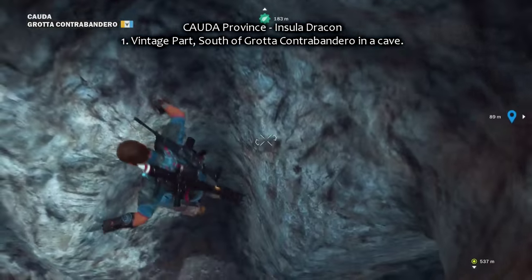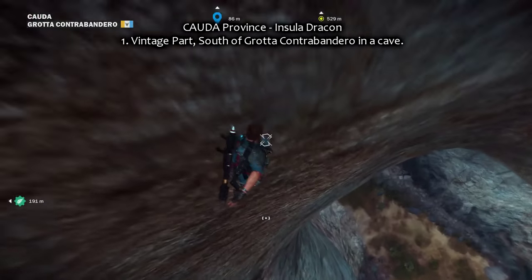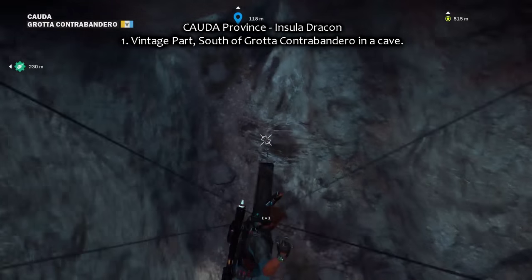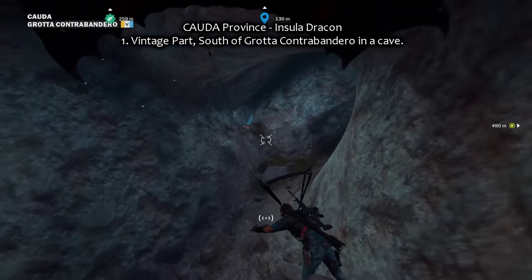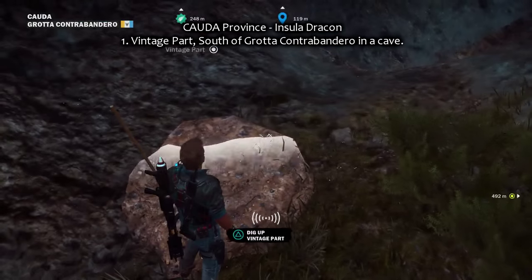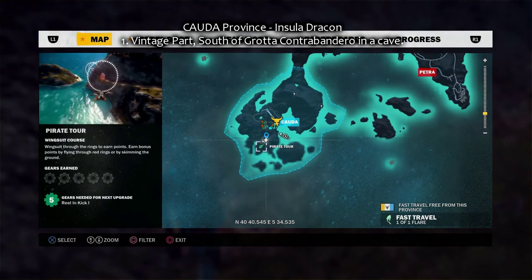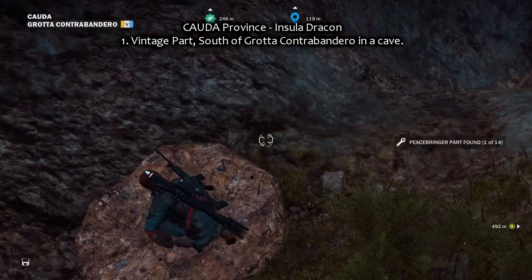Starting with Cowder Province. The first one is really, really tricky — in a cave south of Grotta Contrabandero. That's the rebel grotto, the only settlement on the island. Very, very sneaky and tricky.